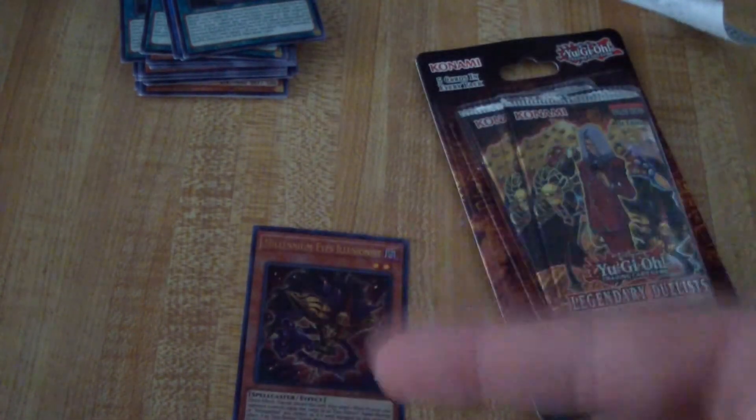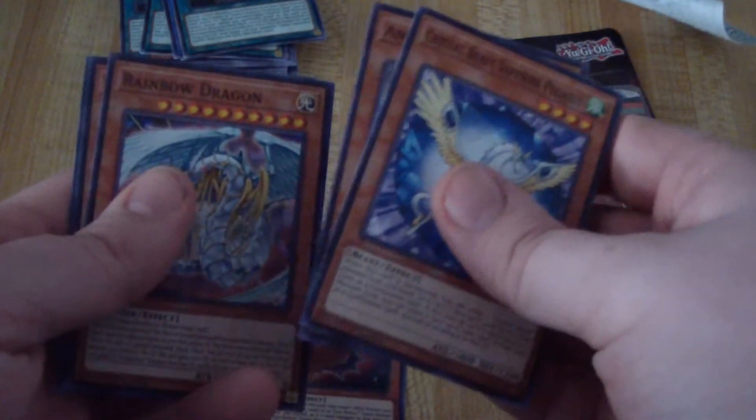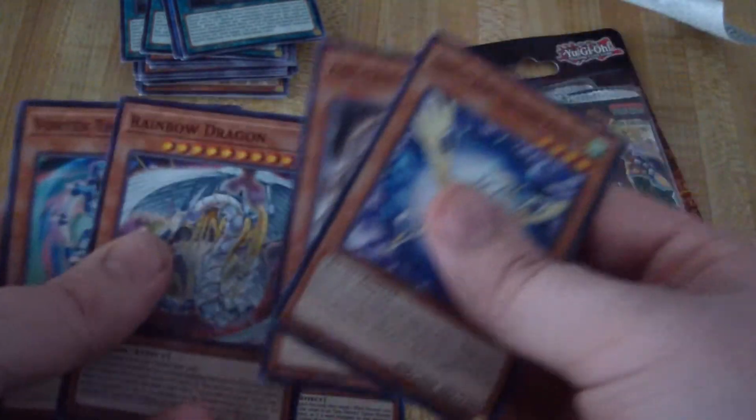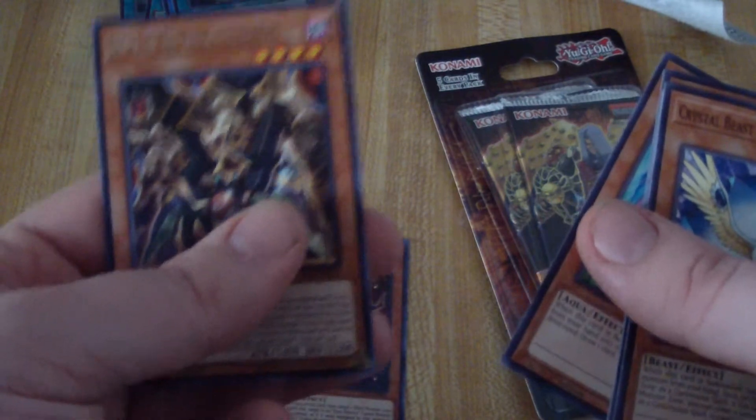Can I just get one or two more holos? Just one more, right? Crystal Beast Sapphire Pegasus, Ancient Gear Golem, Rainbow Dragon — that's pretty cool. Vortex Trooper and the new Blast Spider — the new Launcher Spider. Sweet! Two more packs to go. Can I just get one more holo?